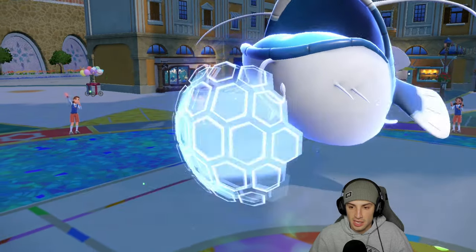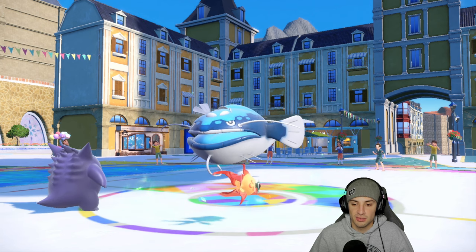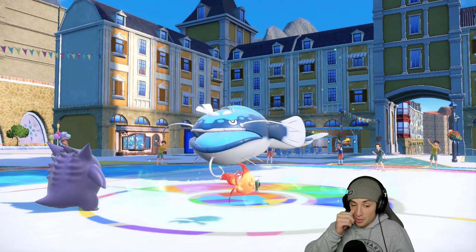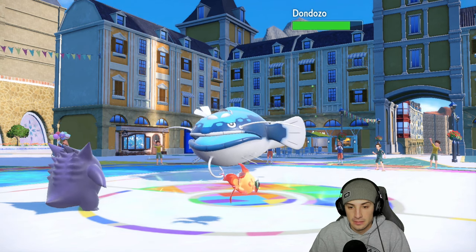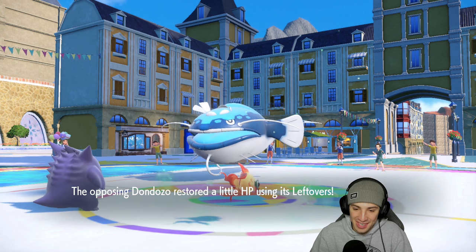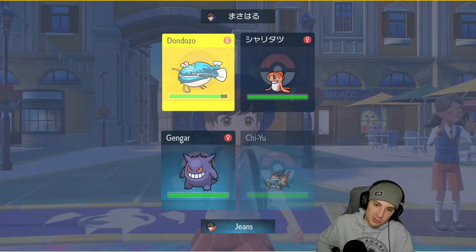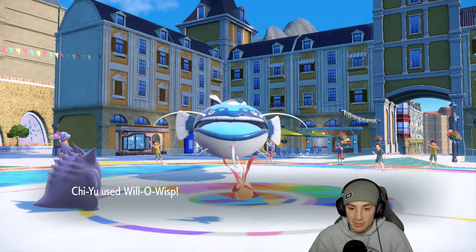Dondozo is gonna Protect. It's just trying to read out moves and get some HP back from terrain — I believe it's holding Leftovers. I think this is a solid turn for us to burn it and slow the match down a little bit. Yeah, it's got Leftovers — look how much HP it's getting back, a bit too much. The Grassy Terrain should end here. We'll save Rillaboom to bring back out later. Same turn — Sludge Bomb and Will-O-Wisp has gotta be the play.